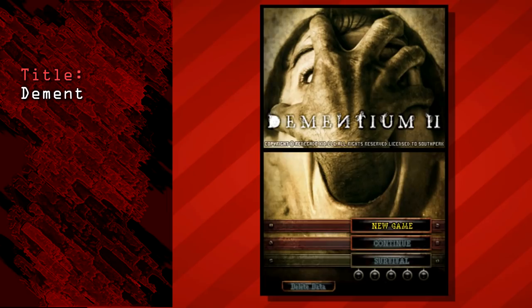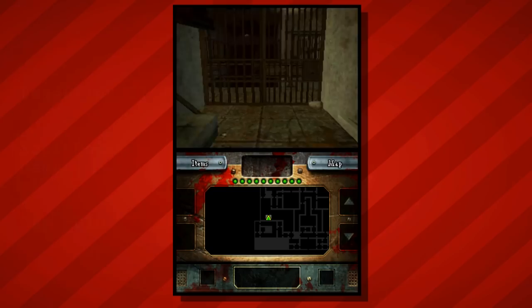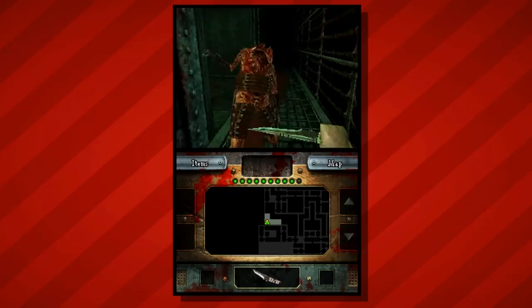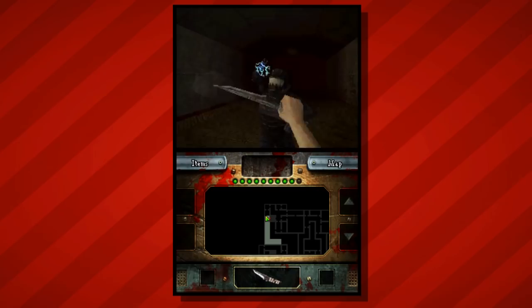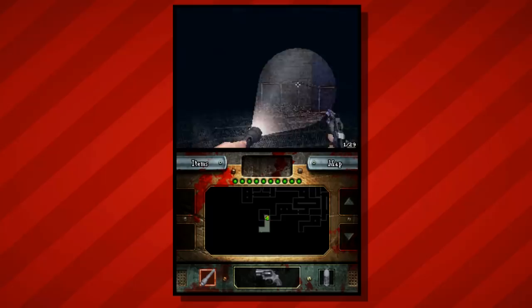Next up is the sequel to Dementium: The Ward — Dementium 2. Much like the first game, Dementium 2 is a survival horror FPS set in a psychiatric hospital which seems more like a maximum security prison than a place of rehabilitation. This sequel improved and built upon everything laid out by its predecessor and addressed some of the issues fans and critics raised about the original. The game was rated M for the same reasons: blood, gore, and violence. To be honest, I never got to play the original until well after I had beaten the sequel, but the story is well-contained and flows fine as a standalone experience. I'd recommend you pick up this title as it's got quite a few improvements over the first game. The idea of a survival horror game on DS just seems funny at first, but the developers really ran with it and made a great experience. Highly recommend it.